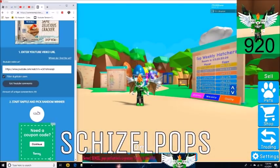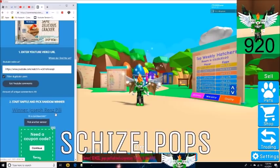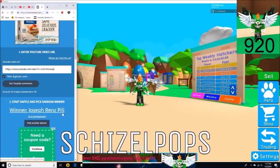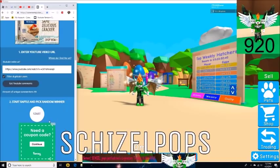Let's go ahead and keep on going. Winner number 3 for the crab and the circlet — the winner is JosephRenzPillai. Username: EpicSlayer0987. Congrats, you're winner number 3. Sorry for the hesitation there guys, I'm writing these down as I go so I don't forget to friend you.